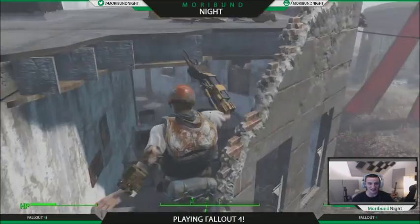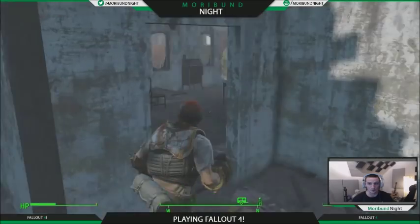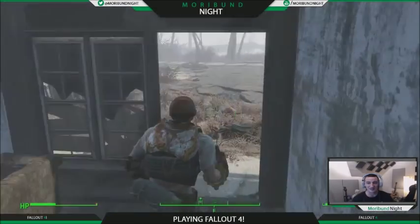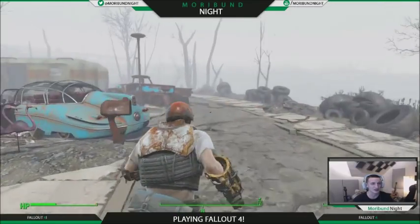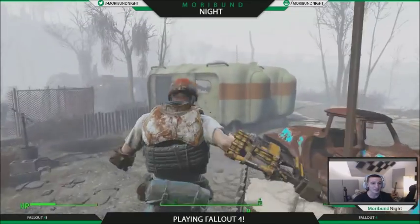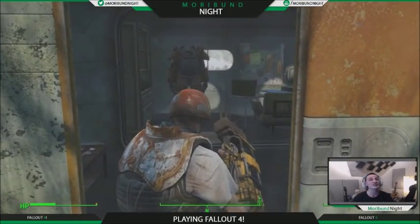We are going to pillage it in here and find a key for a green trailer. I think it's in there — unfortunately my save point won't let me go back, but I'm pretty sure that's where I found it. After that we're going to go all the way around back to this green trailer.